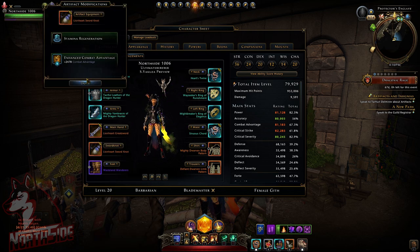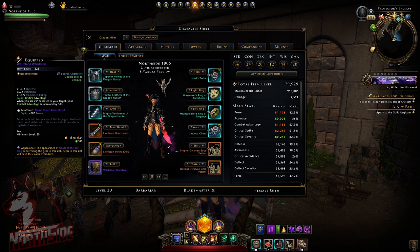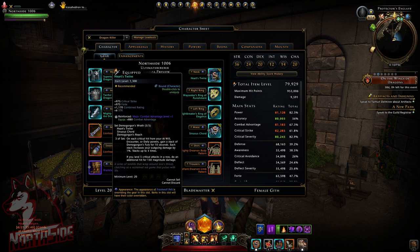On the Lionheart Greatsword I have stamina regeneration and enhanced combat advantage as you can see here. I am using Mod 22 Wasteland Wanderers — when you're 25 feet or closer to your target your combat advantage is increased by 5%. On the right side artifact set I am still using Demogorgon's Reach.